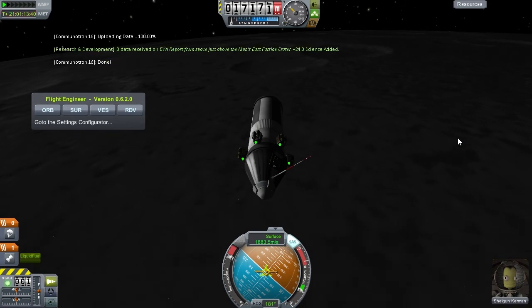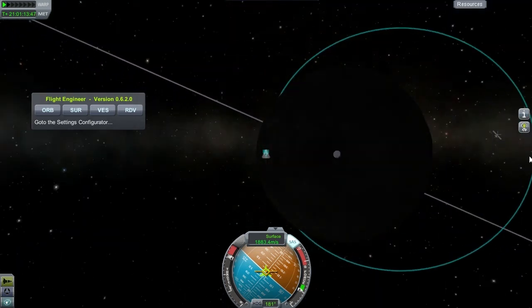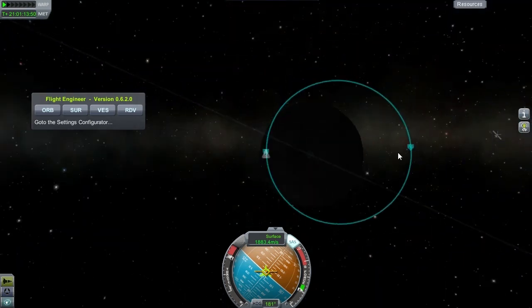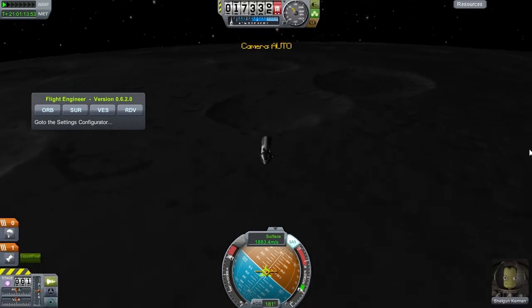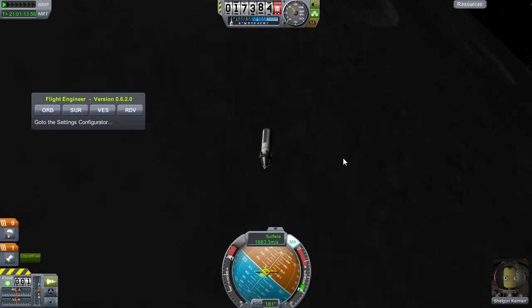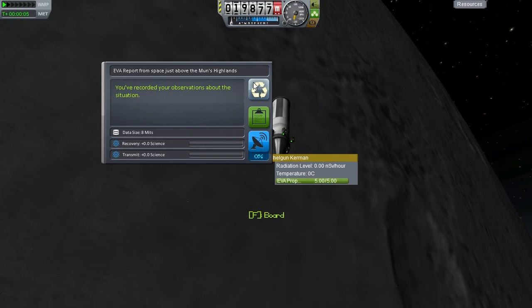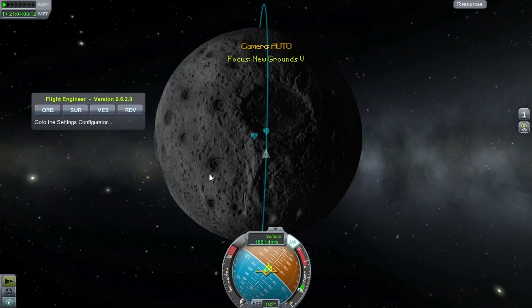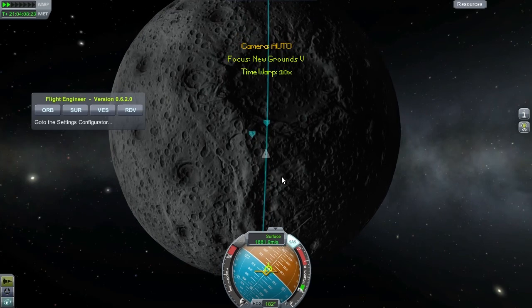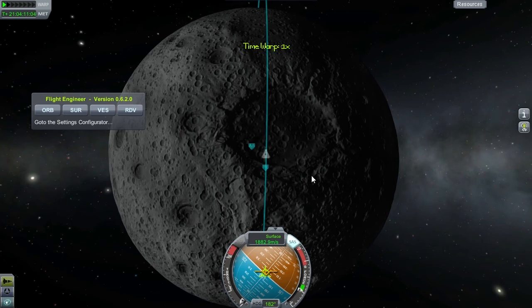So in closing, today we sent Shalgan to the moon. He visually mapped most of its surface. We got about seven or eight biome reports in, which gives us a lot of science. Unfortunately, it's the so many — I've lost count how many Kerbals we've stranded, killed, incinerated, or otherwise harmed. Anyway, it's the science that counts. These little green men do appear to be somewhat expendable. With that done, we are going to return to the Space Center and have a look at the R&D.